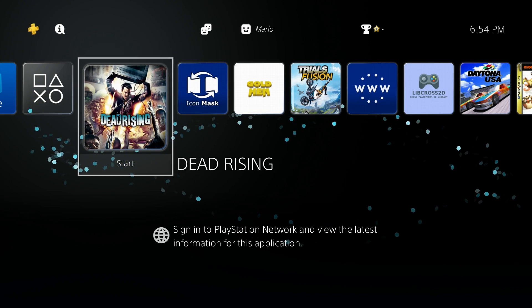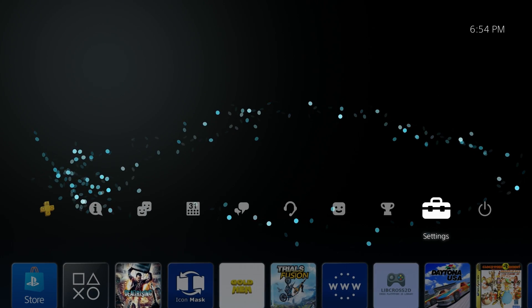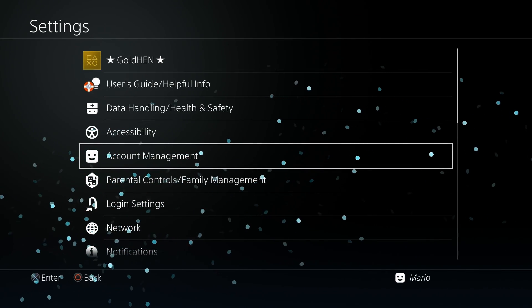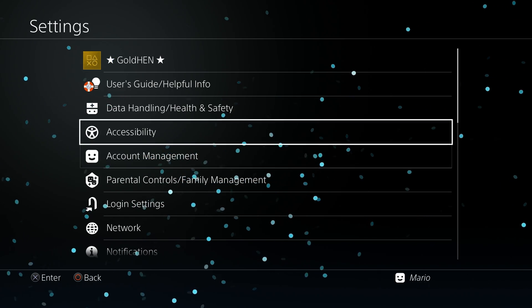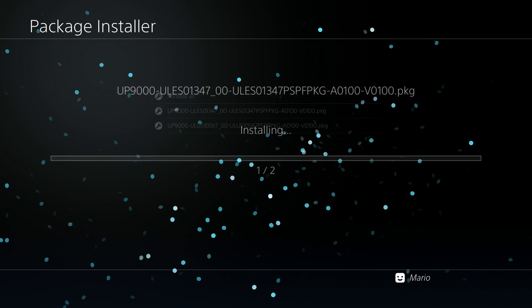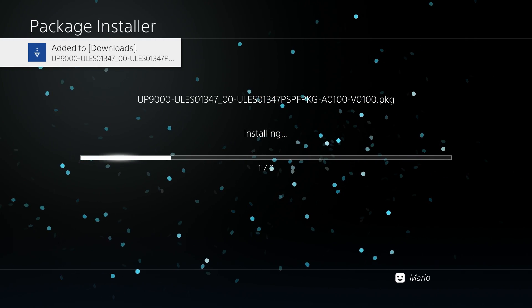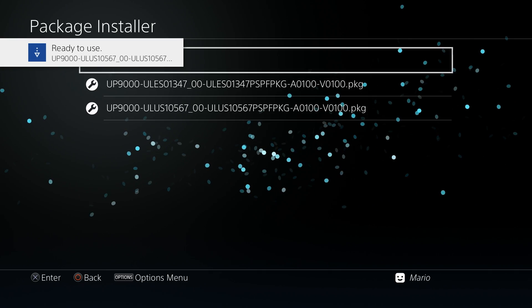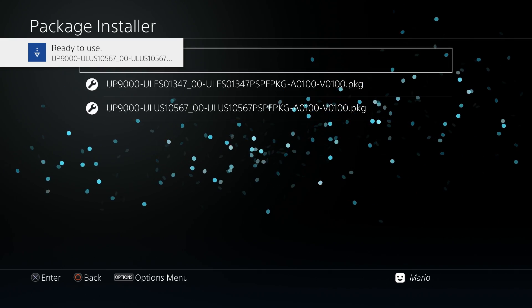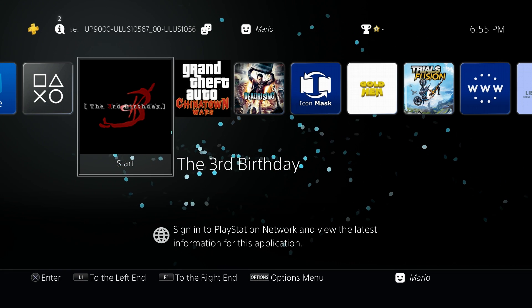At the PlayStation 4, make sure you've already run GoldHen, as that's what most people will be using. Plug in your USB drive, go to Settings, go up to GoldHen Package Installer, and you should see your package files listed there. Go ahead and install all of them - it will install both games. And there we go, we have both of them installed.